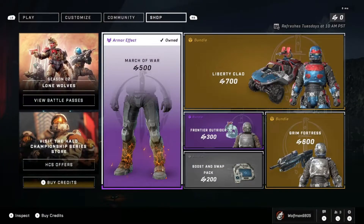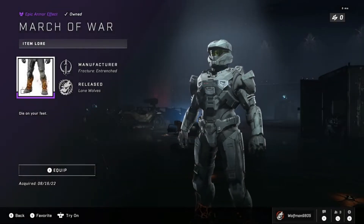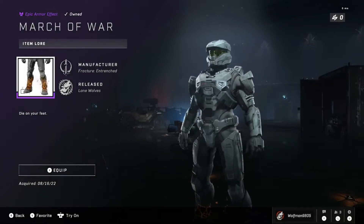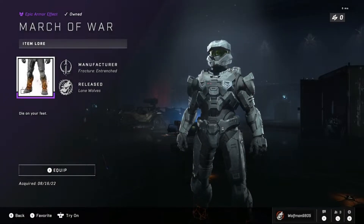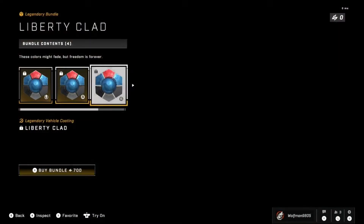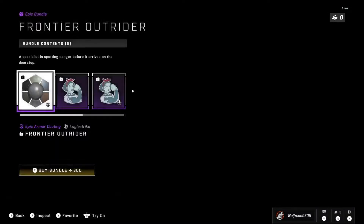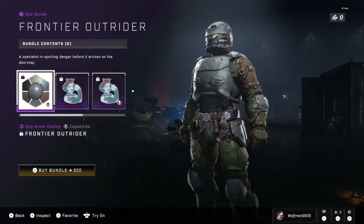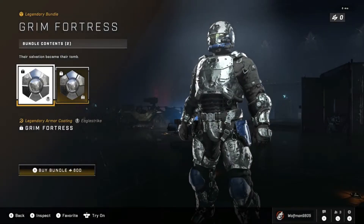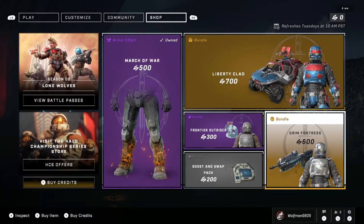With it being a Tuesday, we have our Refresh Store — let's take a look at that. First, you have the March of War armor effect on your legs for your Spartan — hard to notice, but it is there for 500 credits. Next we have the Liberty Clad for 700 credits, which is the Liberty Clad coating for Eagle Strike and Warthog variants. Next we have Frontier Outrider, which is the Frontier Outrider coating with a nameplate for 300 credits. Next we have the Grim Fortress Bundle, which is a chrome coating for both your Eagle Strike Core and your assault rifle for 600 credits.